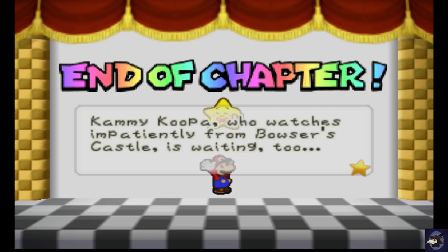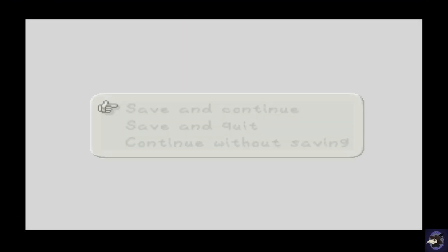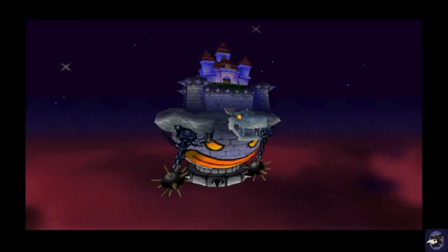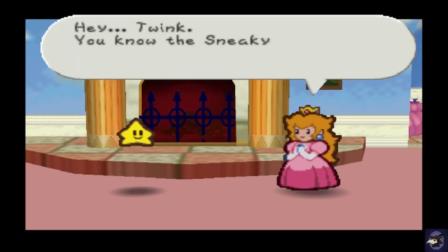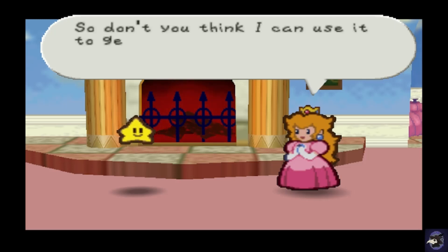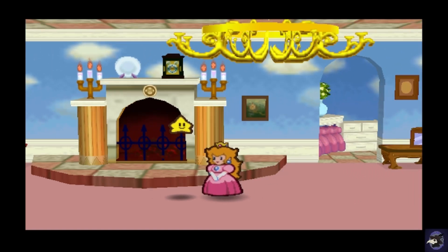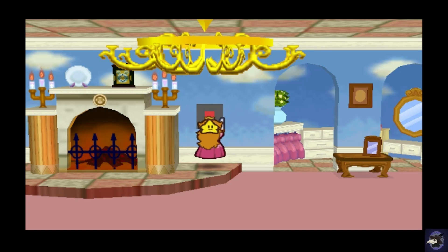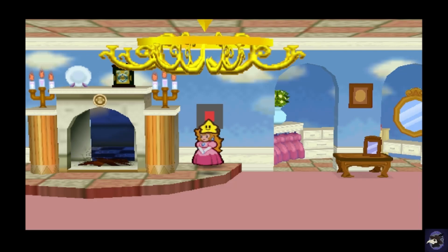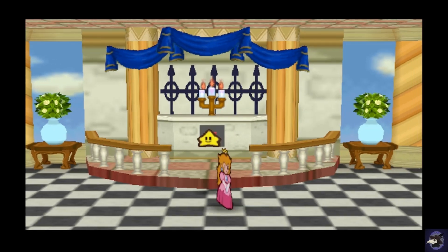Kammy Koopa, who watches impatiently from Bowser's castle, is waiting too. We save and continue because we're not even close to episode time. Back here. Hey Twink, you know the sneaky parasol I got from that quiz shell? I can change into someone else when I use it, right? So don't you think I can use it to get out of here? Yeah, I bet you can — why don't you try it out? Press B. The transform. So we'll just get out of here real quick.